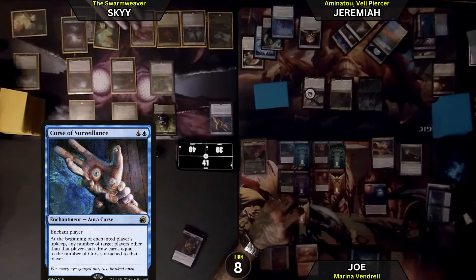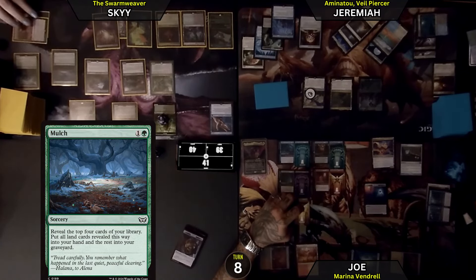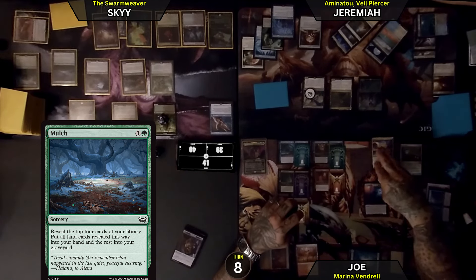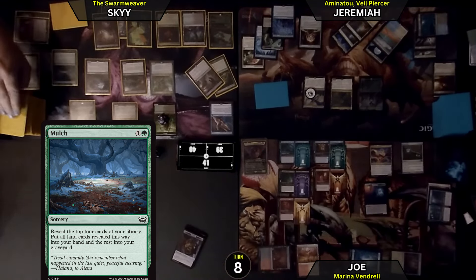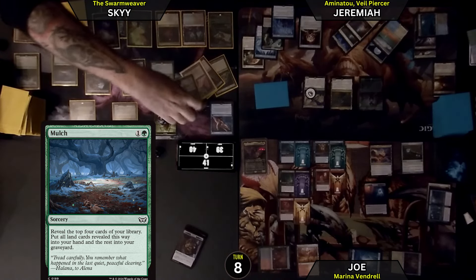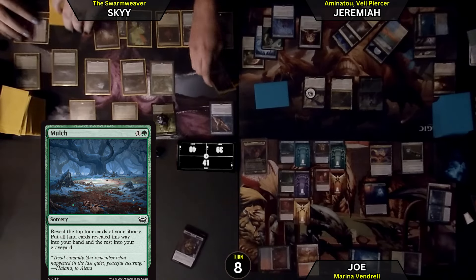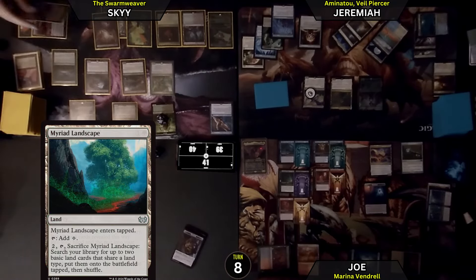Pay a green and 1 for Mulch. Reveal the top 4 of my library, put all land cards into your hand and the rest into your graveyard. 4 cards — so I put Myriad Landscape into my hand. Enchantment. Artifact. So you probably have Delirium now. With the enchantment, I have Delirium. Play this Myriad Landscape for the land.